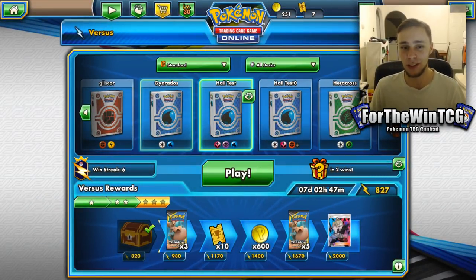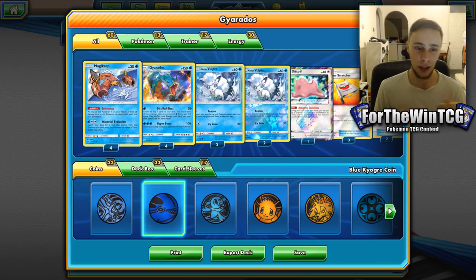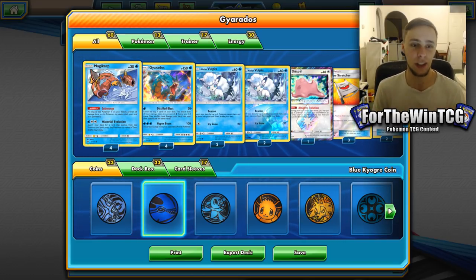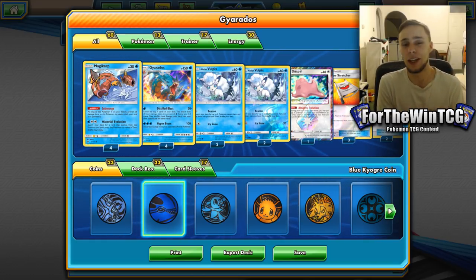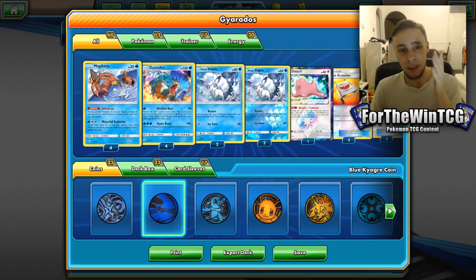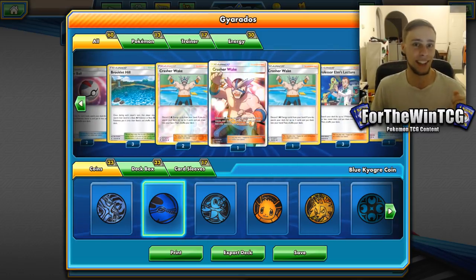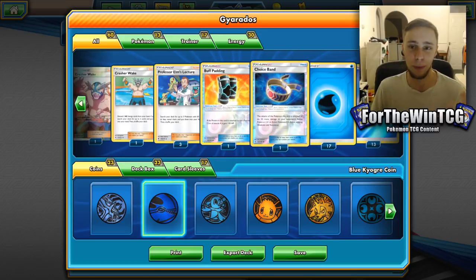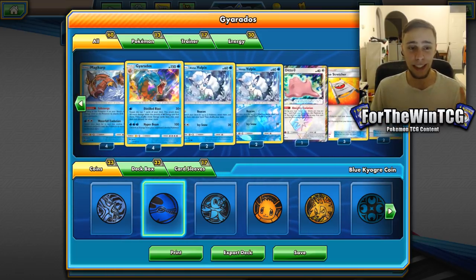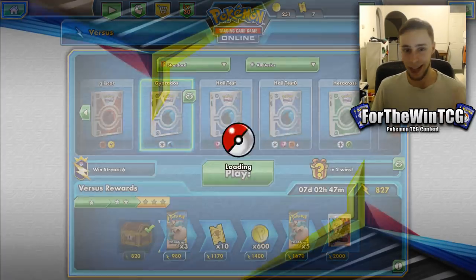I'm not a huge fan of this deck because it reminded me of Lost March back when it was first released. It was kind of a deck that was just automatic — it just played. There was no incredible strategy; it was very linear. This deck, for example, is: get the Gyarados out and hit. That's pretty much it. Obviously you can play things like Crash Away, buff padding, and Choice Band where you need them, but it is just plain old simple: evolve, hit, win.